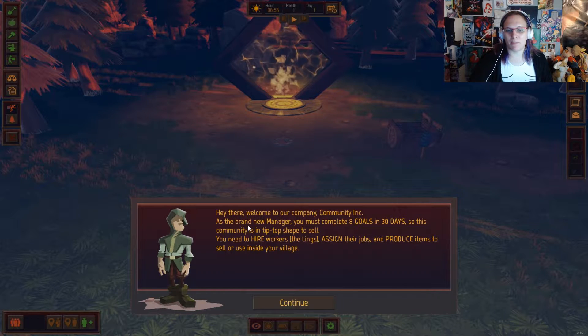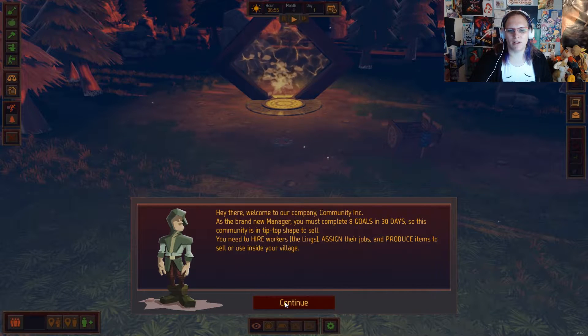As the brand new manager, you must play 8 goals in 30 days so this community is in tip top shape to sell. You need to hire workers — the lings — assign their jobs, and produce items to sell or use inside your village.